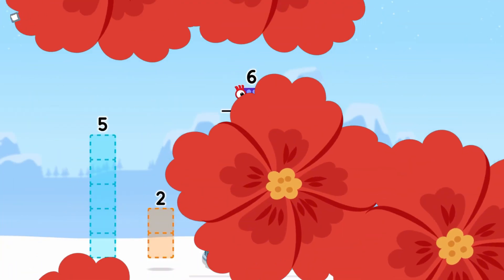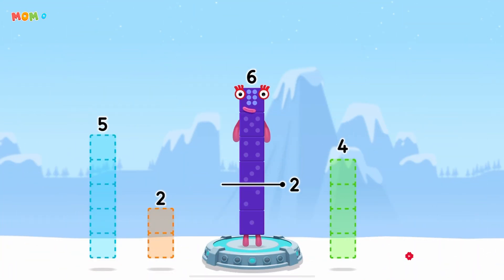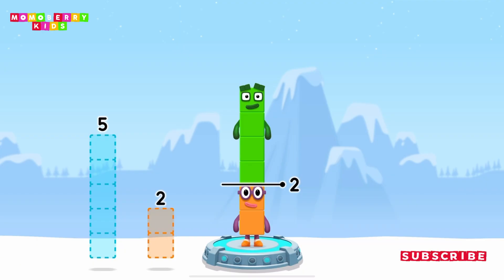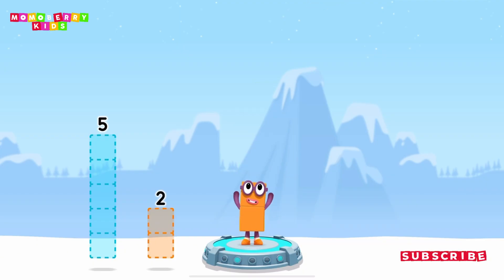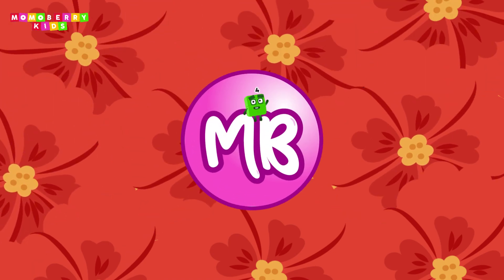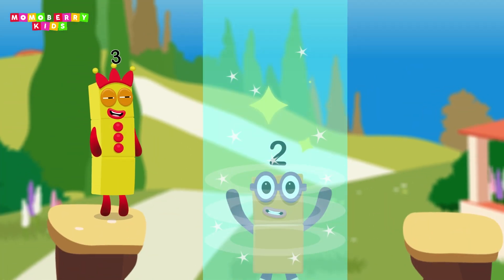Take number blocks away from 6 to leave 2! That's right! 6 minus 4 equals 2!